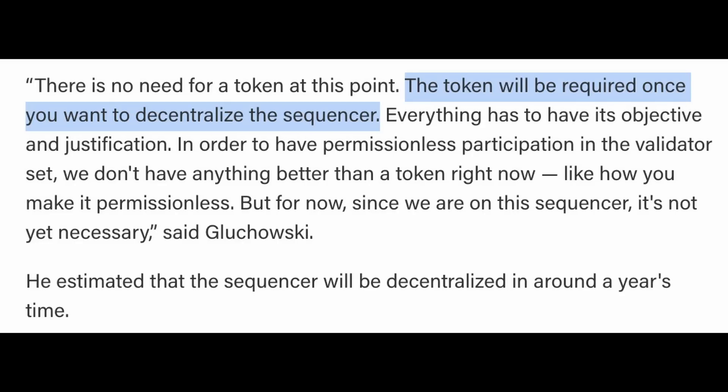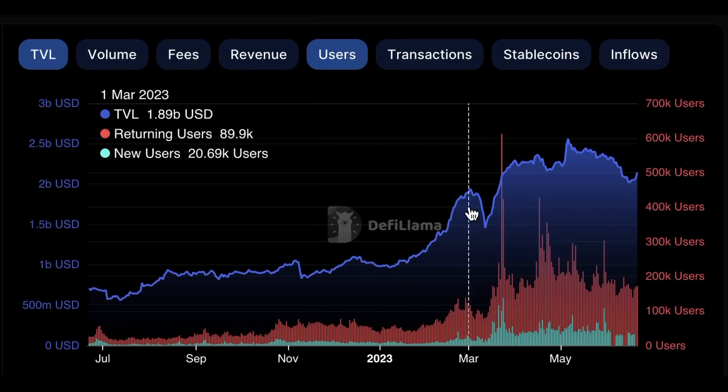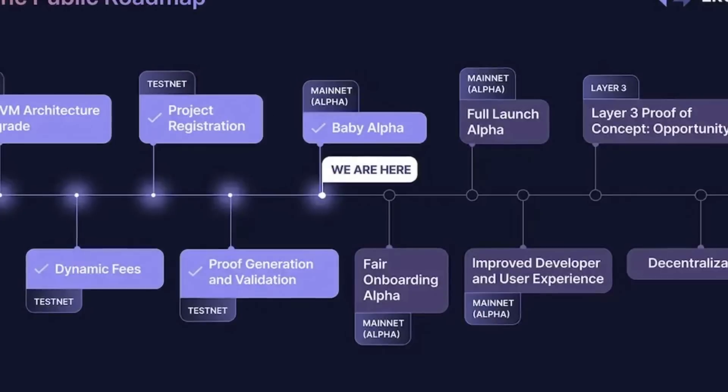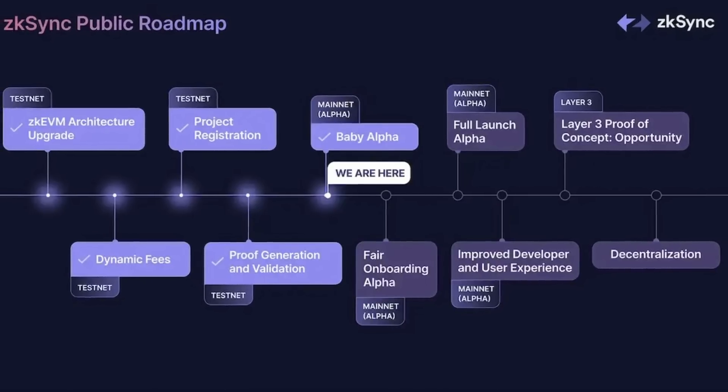Before we dive into the steps, I want to clarify where we're at with the ZK Sync airdrop timeline. Some of you asked if it's still too late to qualify — we are still very early. The founder of ZK Sync said a token will be required once the network is sufficiently decentralized, which would be around next year. This is very similar to Arbitrum's timeline: its mainnet launched in August 2021, and it took nearly two years to launch a token. The ZK Sync mainnet was launched three months ago and according to their roadmap, many more phases remain before decentralization.